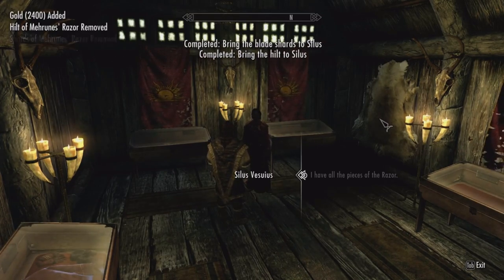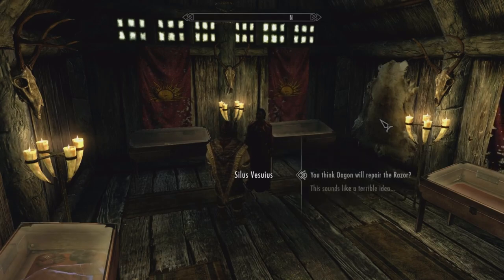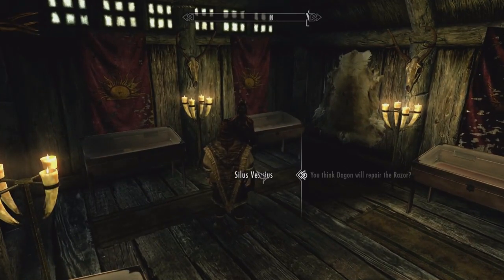Silas lets us in on something: there's a fourth piece — a scabbard — in the display case built to house the razor. He knows how to put all the pieces together; we just need to take them to Dagon's shrine and contact the Lord of Change directly. He believes Dagon will repair the razor and that fate has led us here. He'll meet us at the shrine.